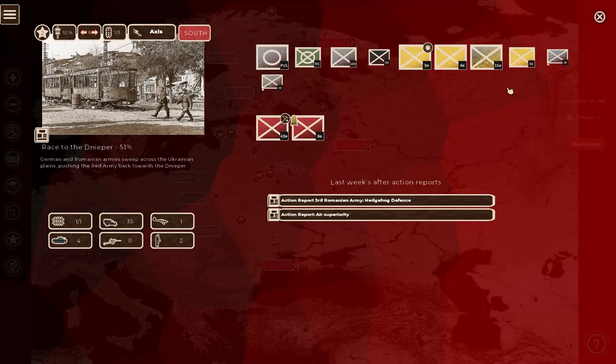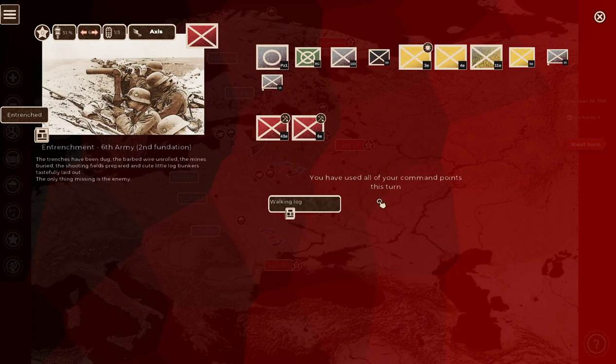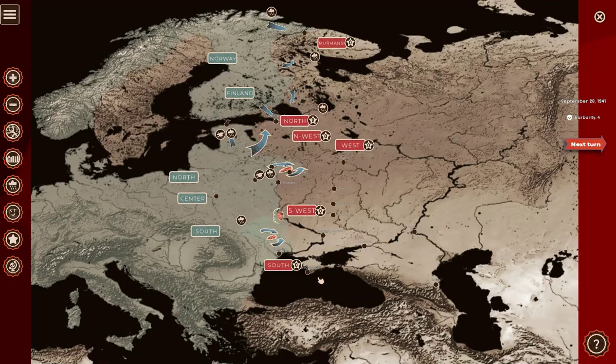The Third Romanian Army is in hedgehog defense — that's interesting. Go to the front and entrench. We're still holding the Germans back from the Dnieper bend, at least. Is it the Dnieper or Dnieper? I've heard it both ways — let me know in the comments. This game is on Steam for under five bucks, and I believe it's early access so they're still working on stuff.